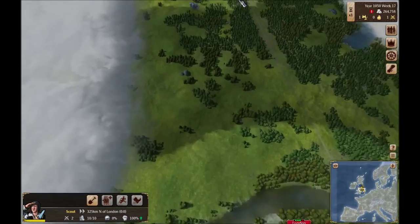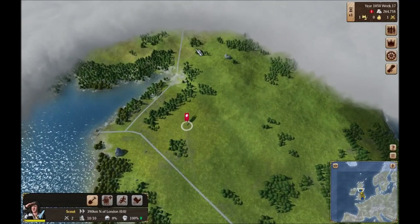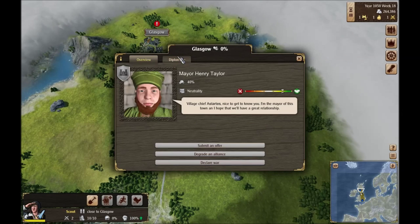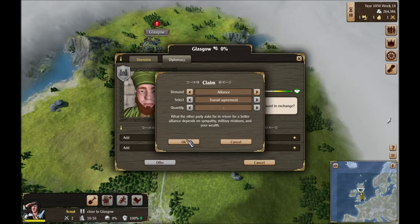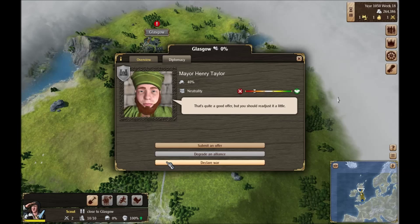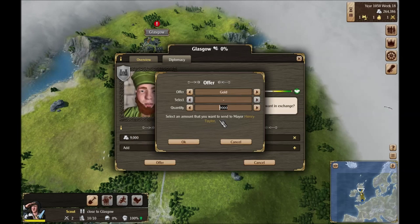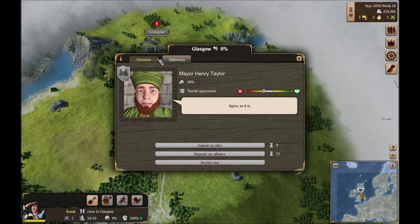Our trader isn't quite ready yet — no problem. He's completely neutral, so let's go ahead and get a trade agreement here. Actually, we have to get the transit agreement first. Let's see if he'll take that. He wants a little bit more. These guys are being kind of stingy — I feel like we were able to get it for less last time around.